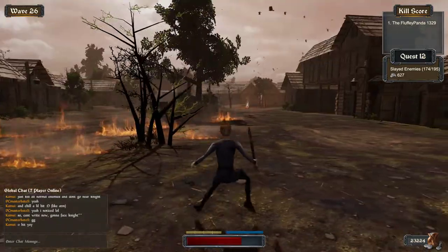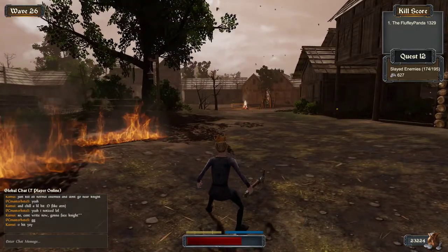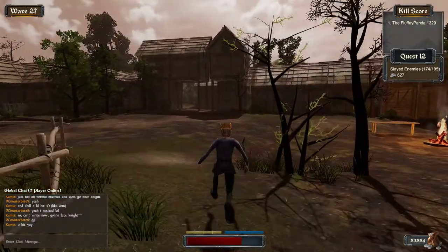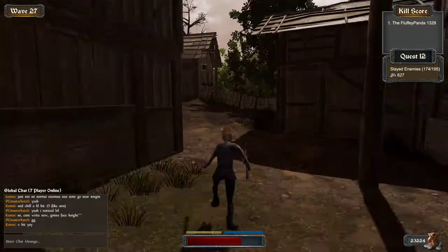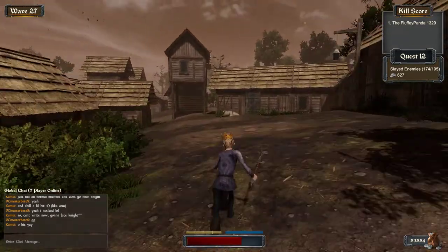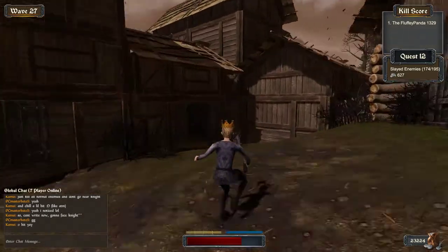First off, the first change they made was they added a mini-boss, which appears every 5 waves. Then they added weapon skins — they're not actually weapons. This threw me off so hard because I did all this grinding. They were so expensive and it's just not worth it. They look cool but they don't do anything differently. I was really expecting some OP weapon when I got there, and it wasn't that.